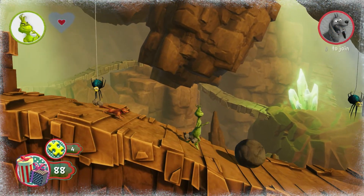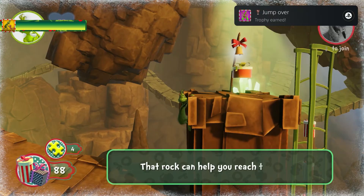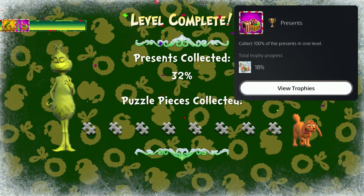After Max got done robbing the place, we head outside and jump over a spider and earned another trophy for doing just that. Once the level was completed, we got the trophy Presence — collect 100% of the presents in one level.